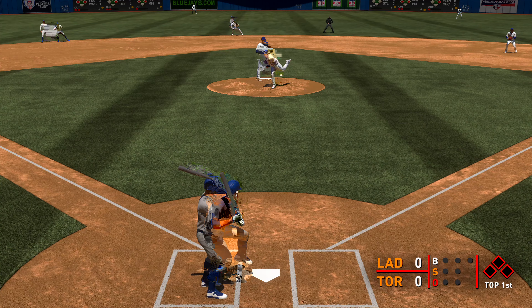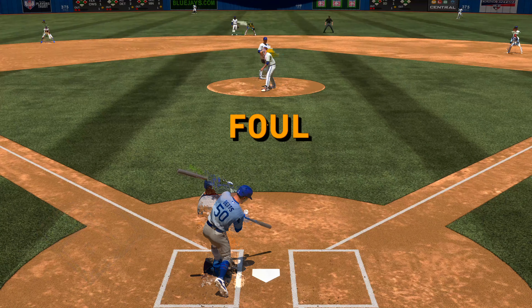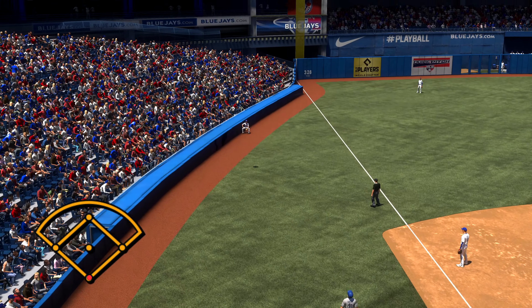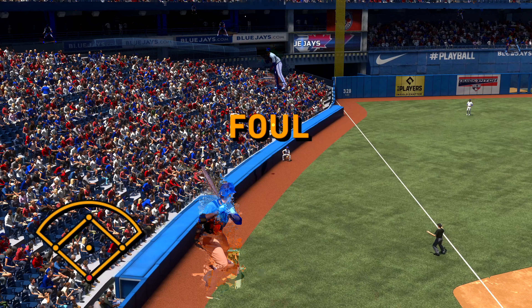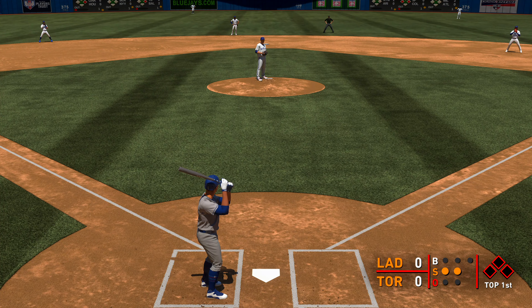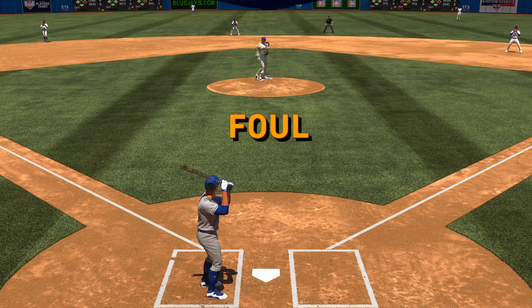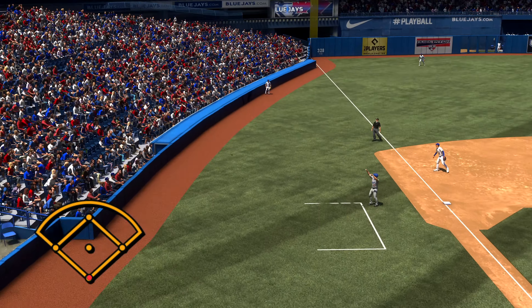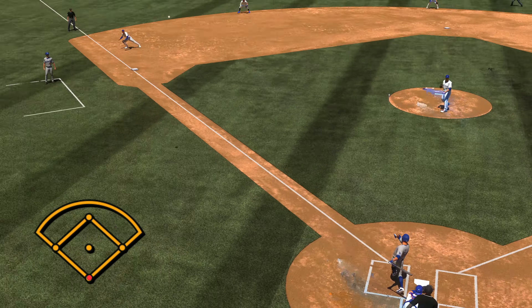At this point you will have a plate appearance and you just want to start practicing your foul balls as much as possible. The timing here is pretty important. Because we turned Human Contact all the way up, we are very likely to hit the ball. But because we turned the timing window all the way down, it is extremely hard to hit an actual good home-run straight ball.